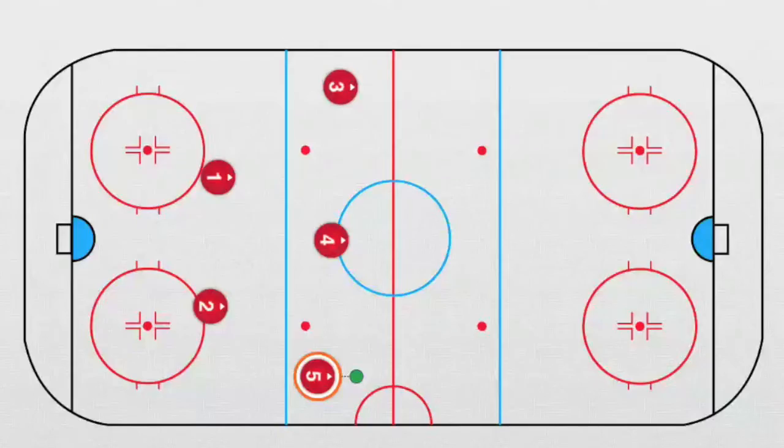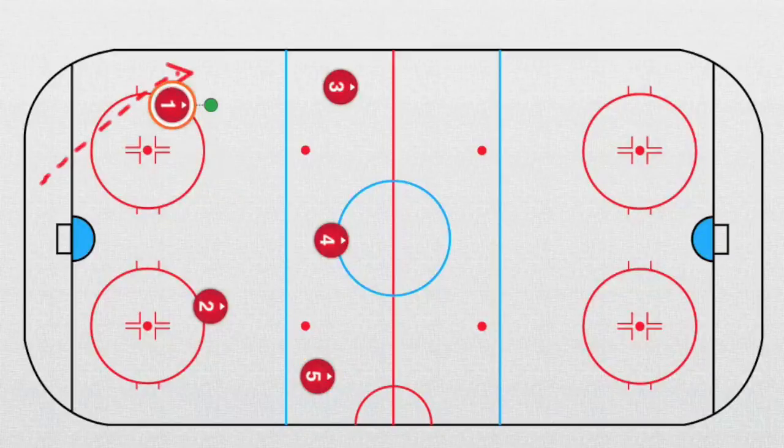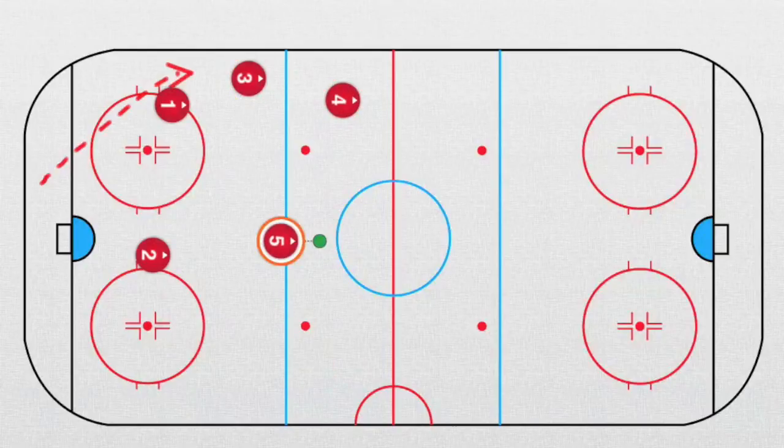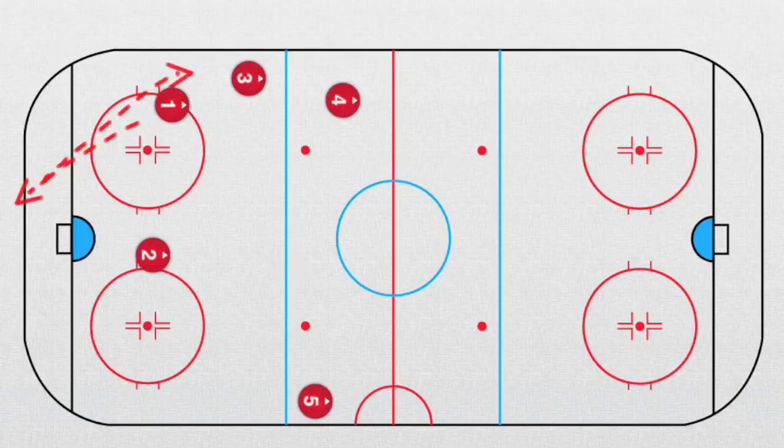Key points of passive forechecking 2-3: communication, stay in the line, don't give up the middle. For us it's important — if the game goes this way, go, support, go behind the D, go here in the middle. Now we have the puck, no more chance. Of course it happens that the puck goes the other way — no problem. Just take a new organization, new organization 2-3.